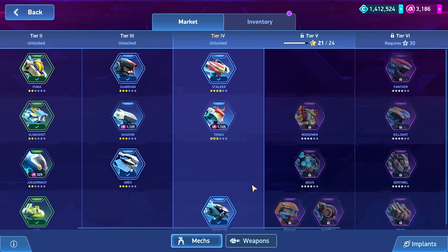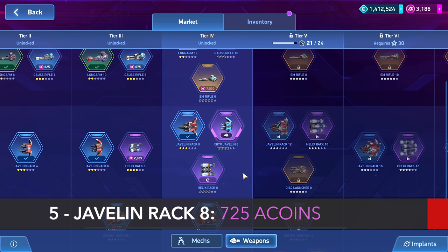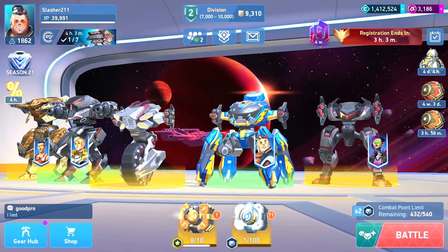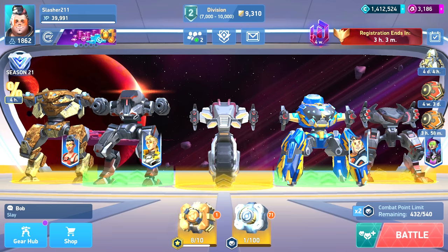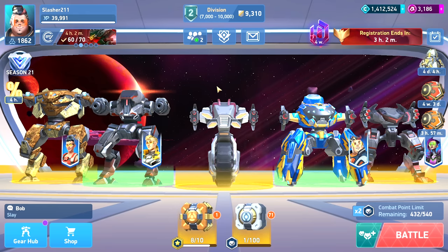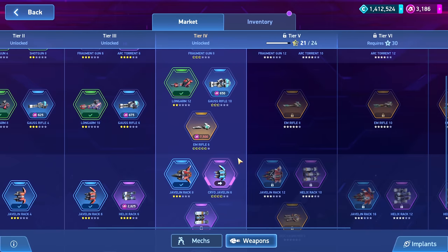After those free items, let's talk specific items in order. I would think the Javelin Rack 8 is what you'd get next. Once you get the Javelin Rack 8 you'll have the hangar I have right here. After you get Stalker, the Jav 8s go great on that — Arachnos might have had the Long Arm 8s or Pulse Cannon 8s, so the Jav 8s are a nice fit and lowers exposure on that mech. The Jav 8s are 725 A-coins — decent cost, not crazy expensive, pretty cheap for what you're getting.